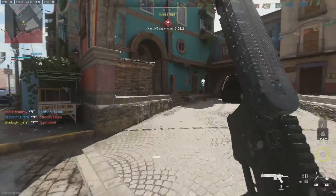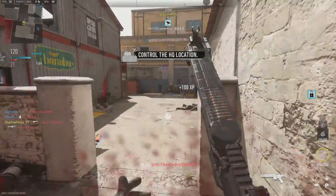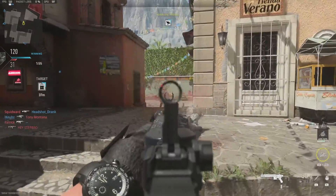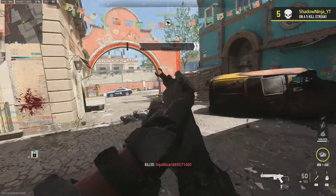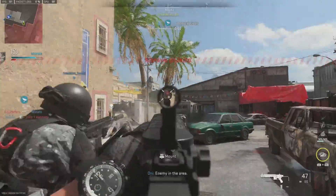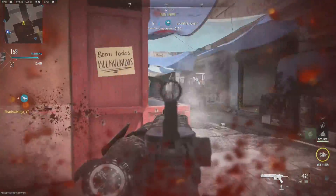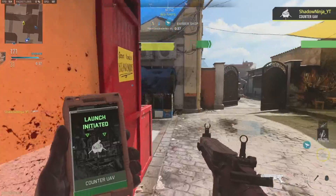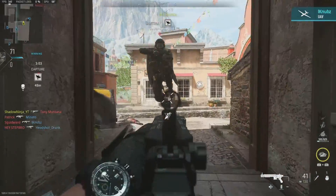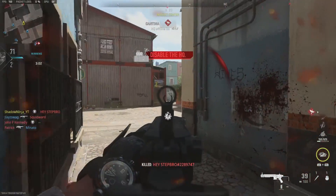Now things that it does suck at — we already said it: ADS time, reload speed, all these different factors don't really help this weapon feel like a true run-and-gun weapon. Run and gun may be an issue for some people in this game, but there are weapons to do that with, and the FSS Hurricane is not one of them. I really wish this weapon had some form of identity. Not having an identity in this game is not good for a gun, because you just don't know when to use it — you're just stuck in a black hole, not knowing what to be doing with it.